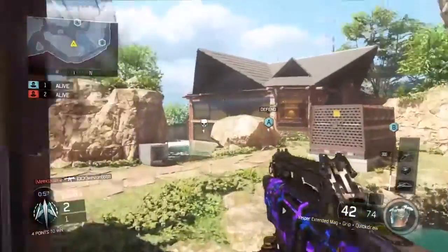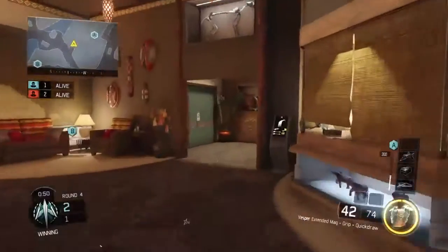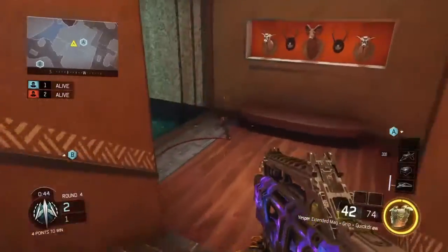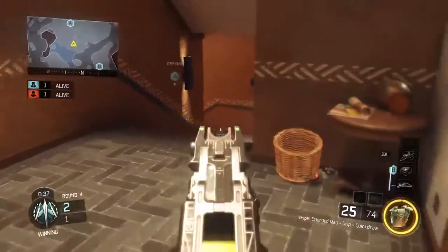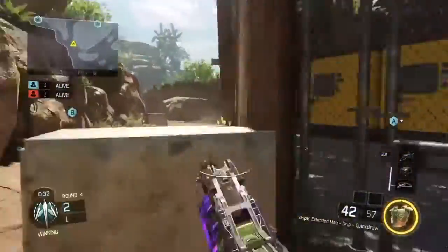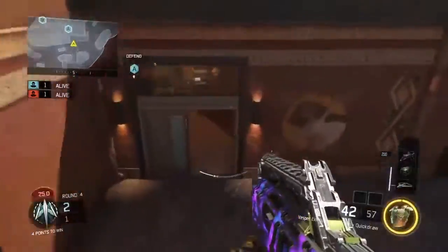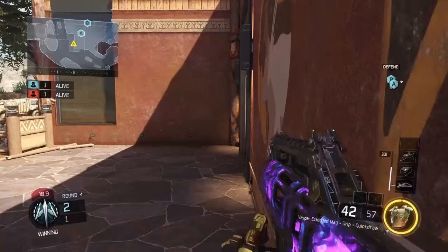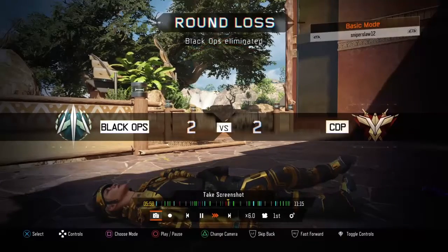My teammates go down so I'm in a 1v2 situation. I've got Kinetic if I need it — Kinetic is probably the best specialist to run. I go check a bomb site, peek the water side first, and a guy comes rushing at me. I hear the other guy behind me and his boost — he wasn't using Blast Suppressor. I dip, figured he would chase me, turn around and check the head glitch but he doesn't follow. Not much time left so I wait for him to plant and then rush him.